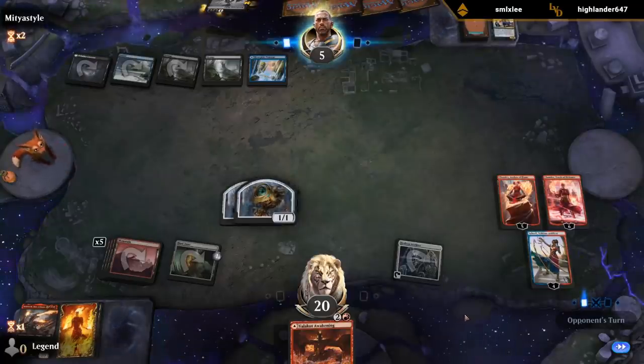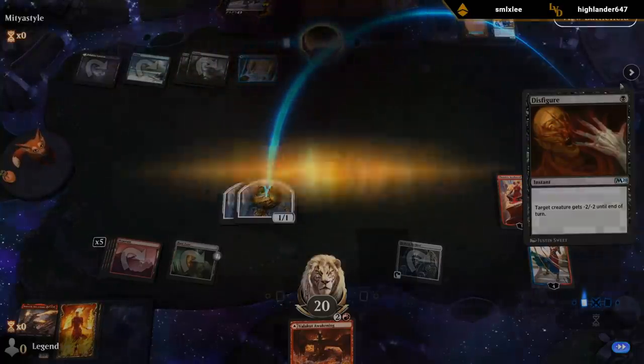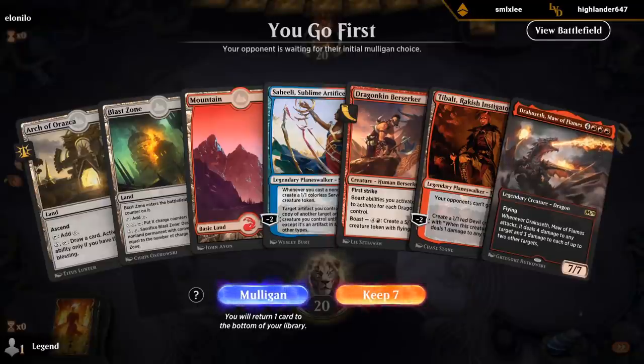Let's see if we need to play around Nimble Obstructionist this time. We don't. So yeah, next turn we were gonna ultimate Chandra and our opponent would pretty much be dead on the spot. We could have also gone with a line of turning the token into Dracuseth after killing Hostage Taker — that also would have made sense.